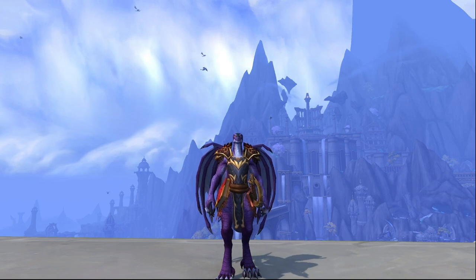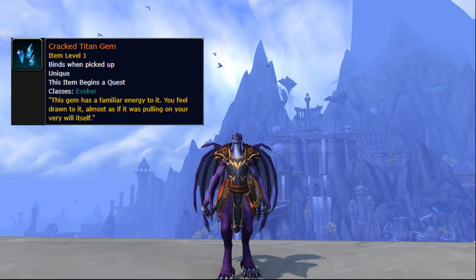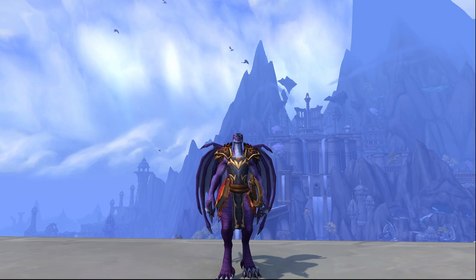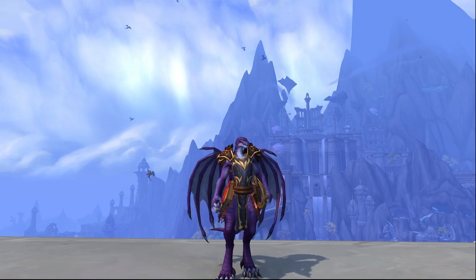The first thing you need is not Nazuro specifically, but the Cracked Titan Gem, which drops from Sarkareth, the last boss of Amaris, the Shadowed Crucible Raid. It can drop from any difficulty, but the higher the difficulty, the higher the drop chance. I got it from Heroic Sarkareth.